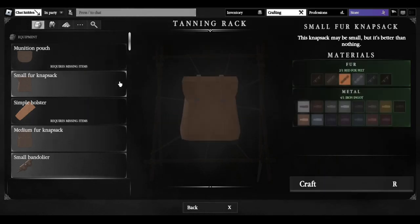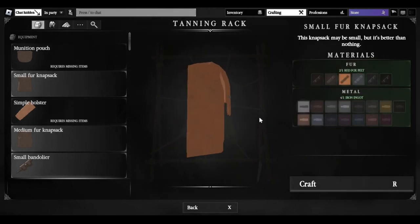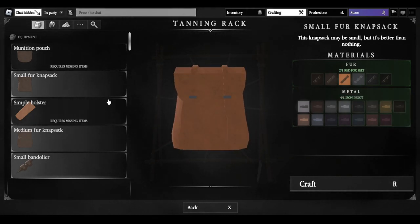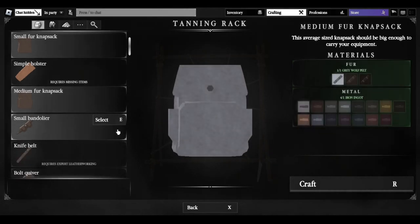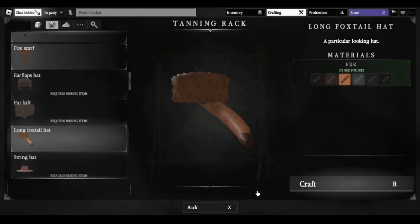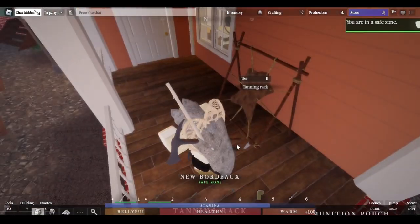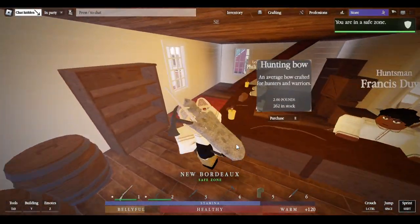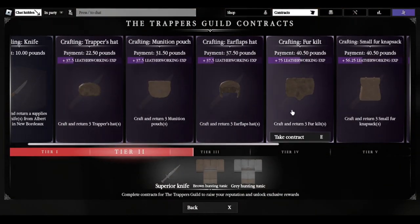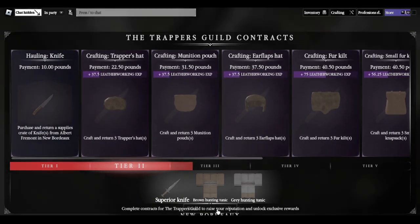Once you've arrived at the hunting shop, instead of going to the contracts area, use the tanning rack to make things. A lot of the early crafts will require other stuff like fiber string or metal. Once you have whatever items you need, settle on what you're going to make. I'm going to use the fox pelt to make a foxtail hat and craft it. Once it's done being tailored, you can take a contract to redeem it for pounds.